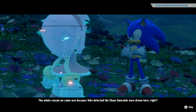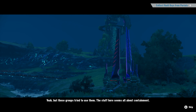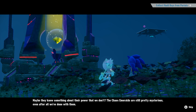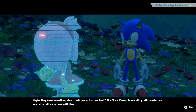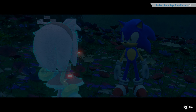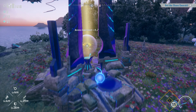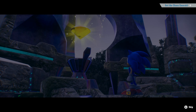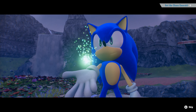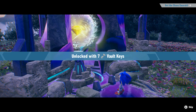Something's been bugging me about these ruins. The whole reason we came was because Tails detected the Chaos Emeralds were drawn here. And now I'm finding digital keys and confinement towers that seem custom-made to hold the emeralds — like half this stuff was built with them in mind. Maybe the ancients used the Chaos Emeralds in the past. We've learned of other past civilizations who did too. But those groups tried to use them, and the stuff here seems all about containment. Maybe they knew something about their power that we don't. The Chaos Emeralds are still pretty mysterious, even after all we've done with them.